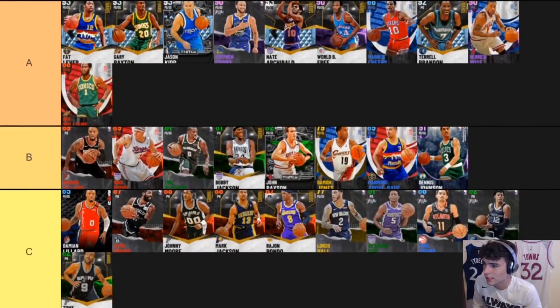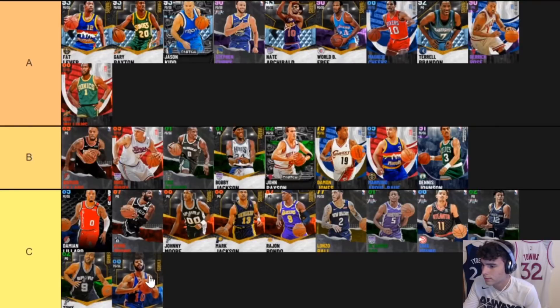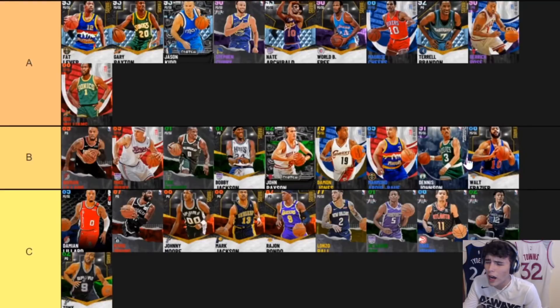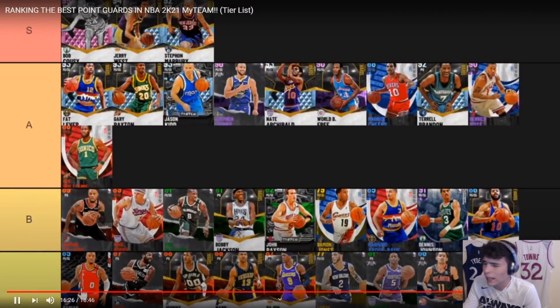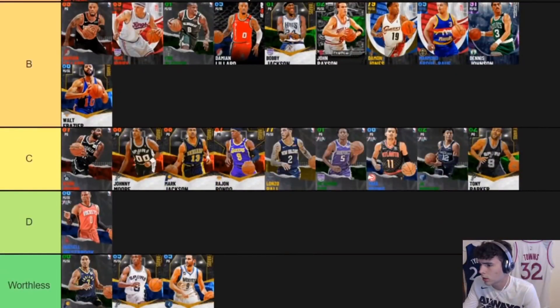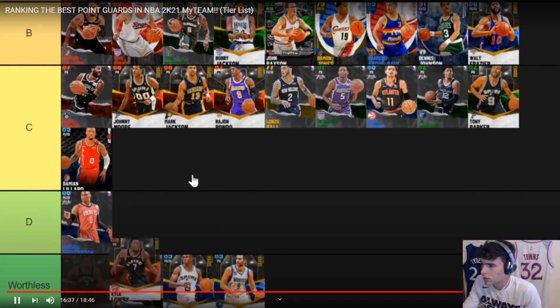Walt Frazier is like a much worse Mo Cheeks — C tier, no arguing about it. I'd put him in C. Dennis Johnson — I like Dennis Johnson a lot more than Walt Frazier. Damian Lillard is not better than Rondo — it's not even comparable. I might move Rondo up to B.